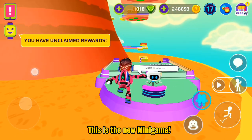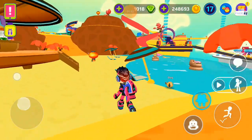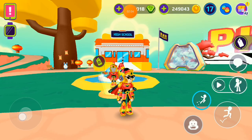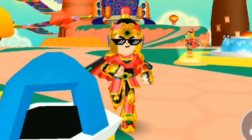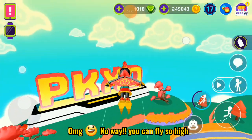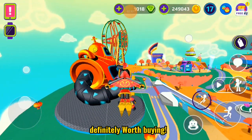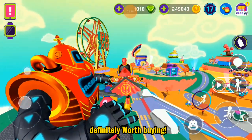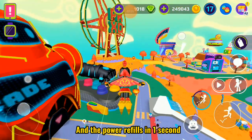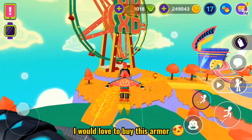This is the new minigame. Let's check out this armor — looks so drippy. Oh my god, no way! You can fly so high! This armor is a W, definitely worth buying. And the power refills in one second. I would love to buy this armor.